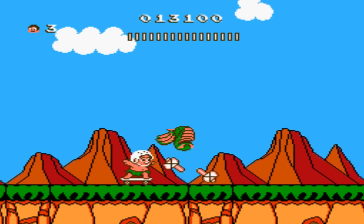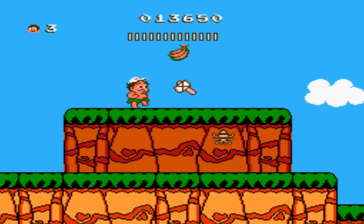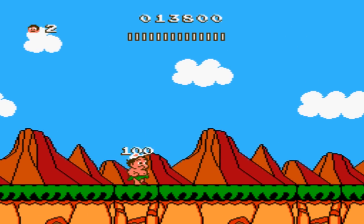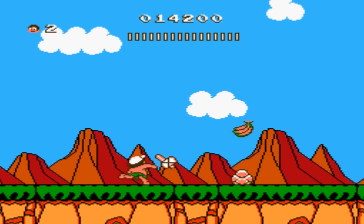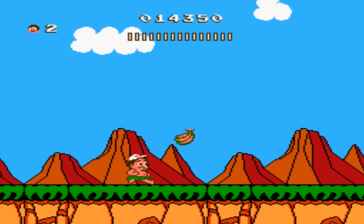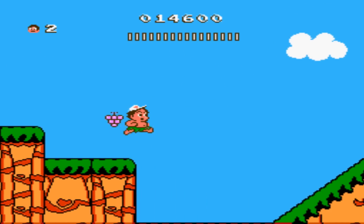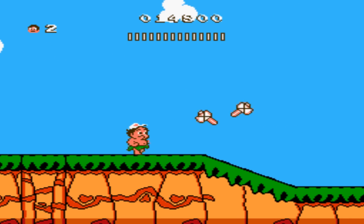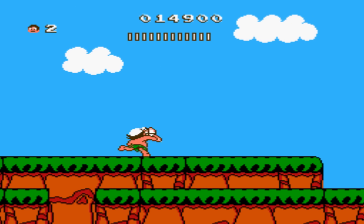Adventure Island 2 can be a tough game, especially with the level layout. Each of the eight islands has a boss battle, and if the boss defeats you, they'll move to another area — a bit annoying, but it adds to the difficulty. It kind of reminds me of Super Mario Bros. 3, where if you don't beat a Koopa Kid, the airship moves to a different location. Like the first game, you must reach the end of the level before your health bar runs out, which acts as a timer. To take down enemies, you use a dinosaur or throw the stone axe — you can't just jump on them.